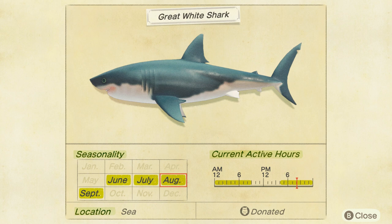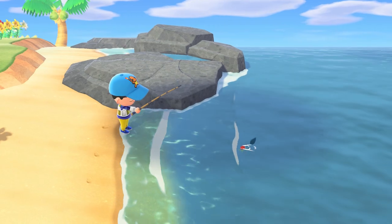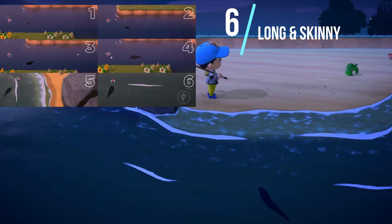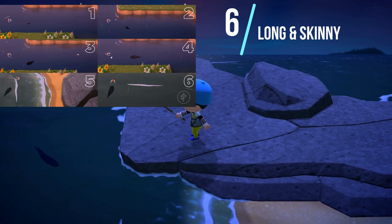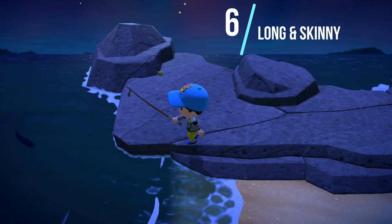Now, different species of fish will have a weather type, so if it's raining or something like that. And then we have the size of the shadow, which we will now go through. As you are searching for fish, whether it be in the river, at the sea, or any various location, you're going to notice all different types of shadow sizes. These shadow sizes range from tiny, small, medium, large, largest. Then we have long and skinny, and we have dorsal-finned. The long and skinny and dorsal-finned are all the largest type, which is a size 6.